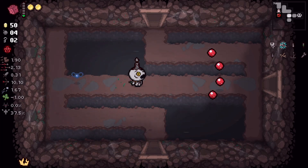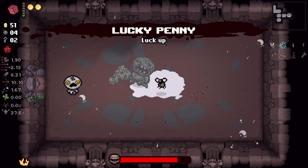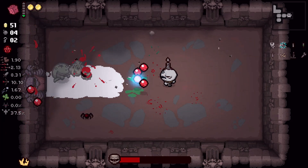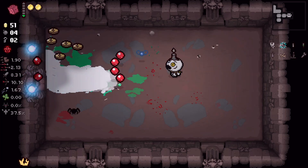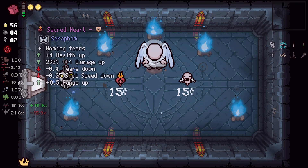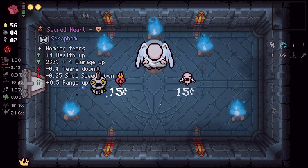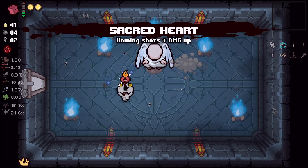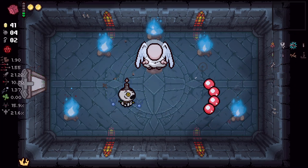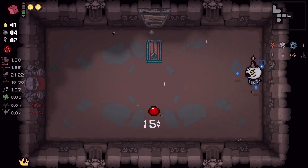All right, we can go take on the boss now. I can't remember the last time I had this much speed, so I need to make sure I don't get myself in trouble. I wish I had a battery to re-roll this boss. An angel deal though — oh, we got Sacred Heart! Oh man. Tears go down a little bit, but that's okay, it's only 0.4. I think it's still manageable for us. Yeah, that's pretty good.